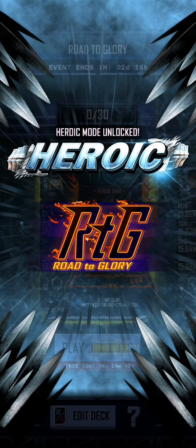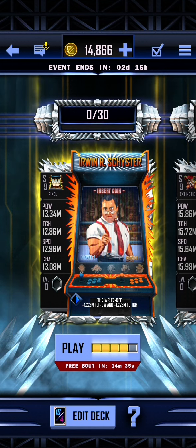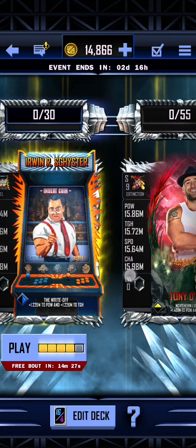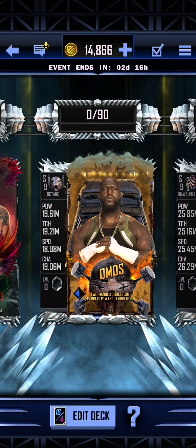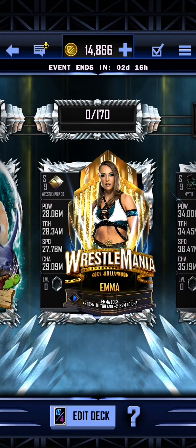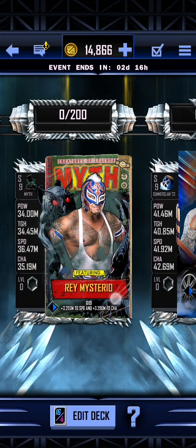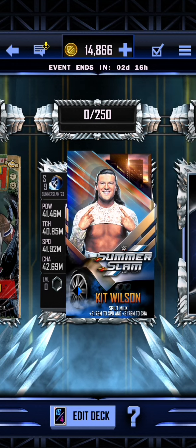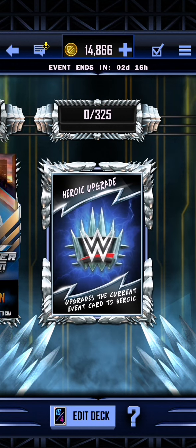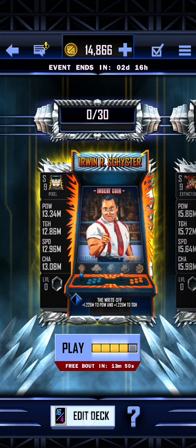We are now into the heroic side of Road to Glory. We have Urban R. Scheister - the Pixel one was Michael P.S. Hayes and those two didn't even look at each other. We have Tony D'Angelo, Omos - not wearing white other than his white taping on his hands - the SummerSlam Raw 23 Rick Boogs, Emma who is still wearing white, and Rick Boogs wearing his white outfit. Rey Mysterio in white attire, Kit Wilson also wearing white. So we got one part right - Kit Wilson and Elton Prince of course both pretty deadly. And then we have the heroic upgrade itself.